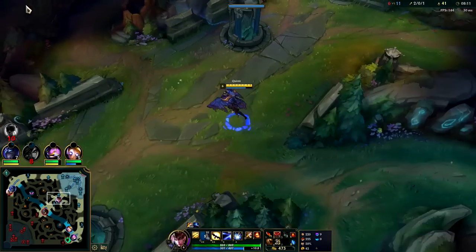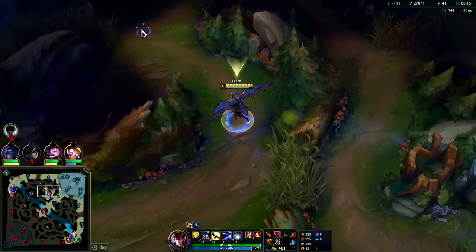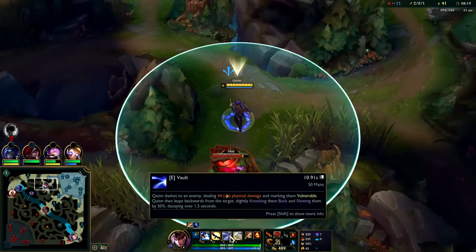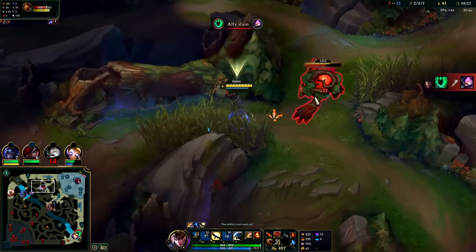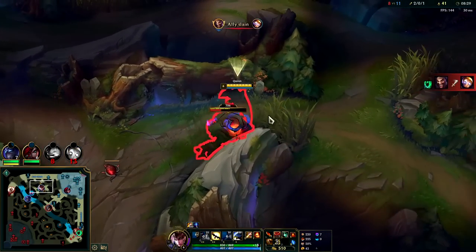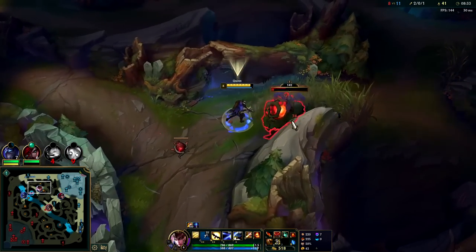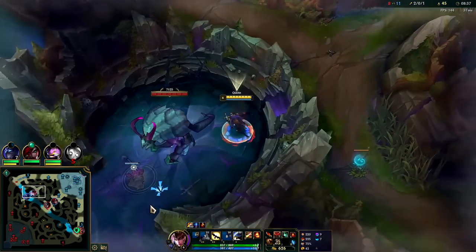There were only about two seconds during taking this camp where we didn't have the bonus attack speed. If you're ever moving farther than about three Lux Q lengths, you should go into your R. When you're farming camps or fighting champions you should always try to be in your R because you get a bit of extra damage. But if you're farming your own camps and you're not far away, there's really no point going into bird form.